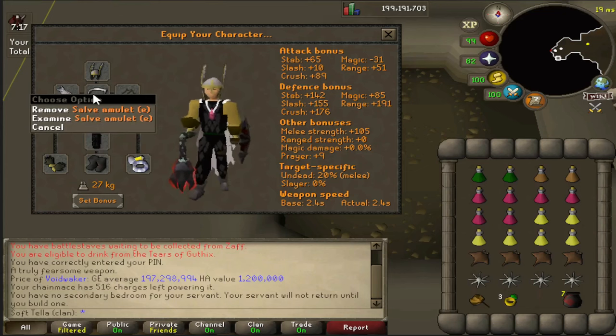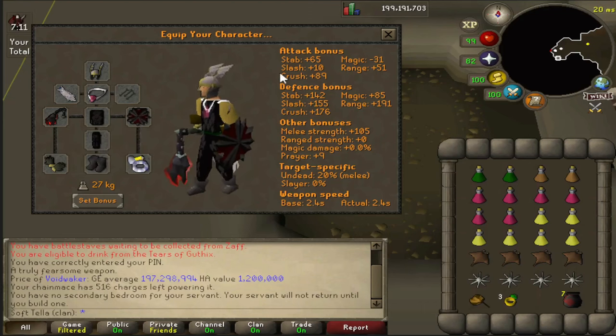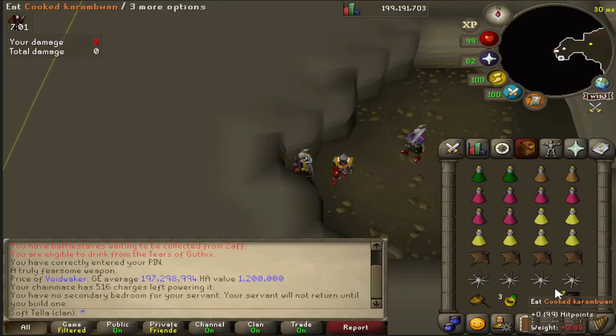A salve amulet is highly recommended because Vetyon and Calvaryon do count as undead creatures. The black d'hide is just to hopefully avoid some freezes from PKers. If you're doing any of these, you could also bring an anti-PK weapon like Claws or the Voidwaker, as well as vengeance.